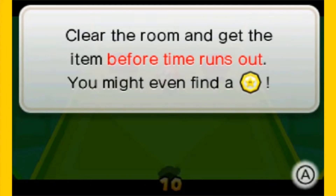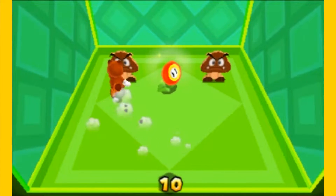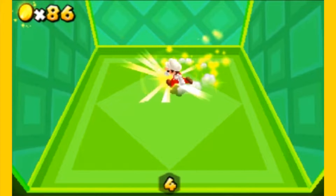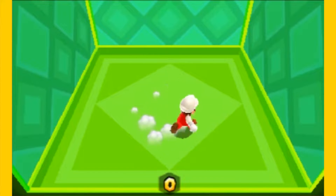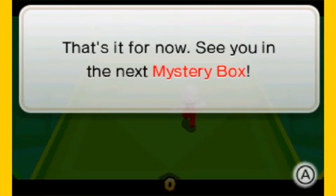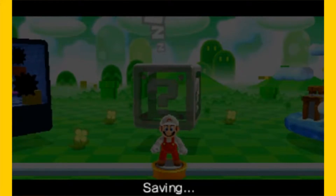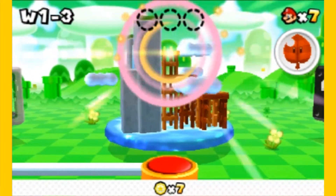We have a mystery box! Clear the room and get the item before time runs out — you may even find a Star Coin. You see what I mean by the game being easy? I won't pick up the fire flower because I get to show it off and keep the Raccoon Leaf in my inventory. Mystery boxes you play will be sent to other players from now on if you're using Street Pass — not like I'm going to be leaving my house or anything, because this device is never leaving my house. So I'll probably never use Street Pass in this project.